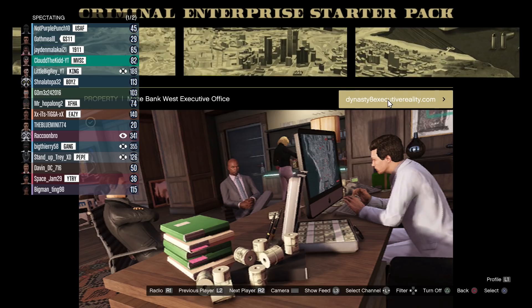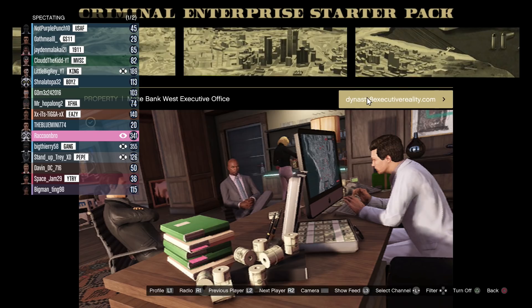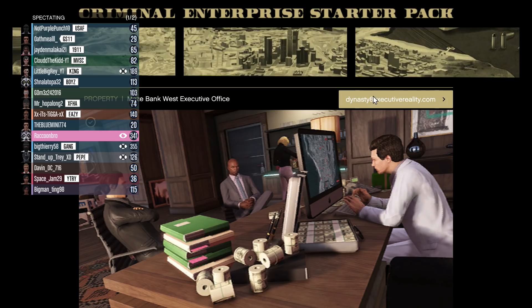Press down on the D-pad and make sure you're hovering over the eye, then press X. As you can tell, nothing is happening — no matter how many times you press it. Because how you would continue the glitch from here is you would click this and then renovate your CEO tower by changing the font, and that would glitch you out.